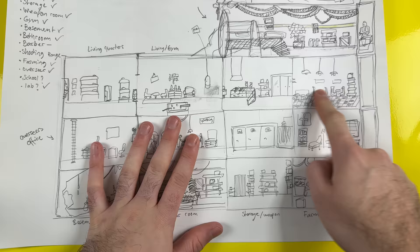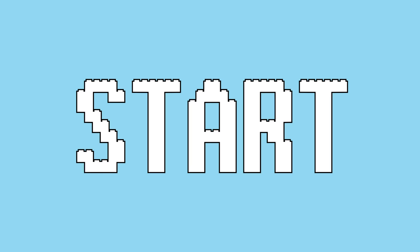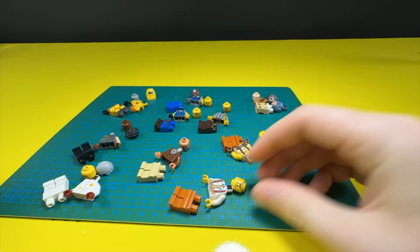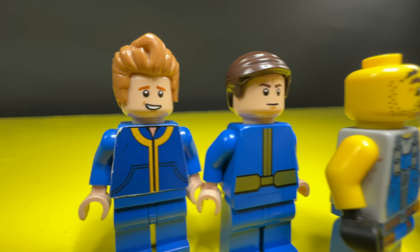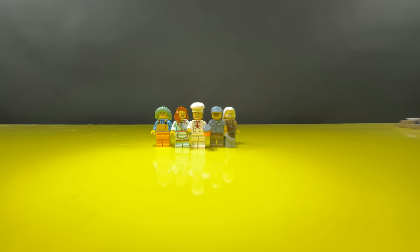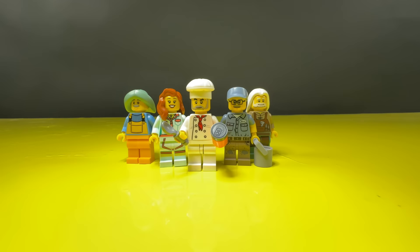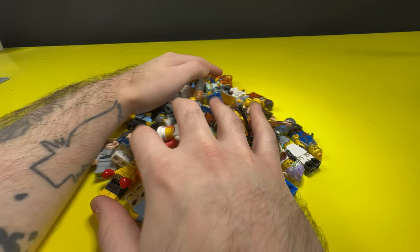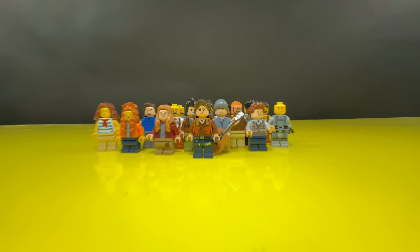Let's build a diner. Before we even start, I think we need some people that actually live in the bunker, so let's build a whole bunch of survivors. Here we have some regular people that just live in the bunker, and here we have the staff — we have the kitchen staff and some janitors. We ended up with a whole bunch of people and I think this is enough to populate the bunker, so let's start building that diner.